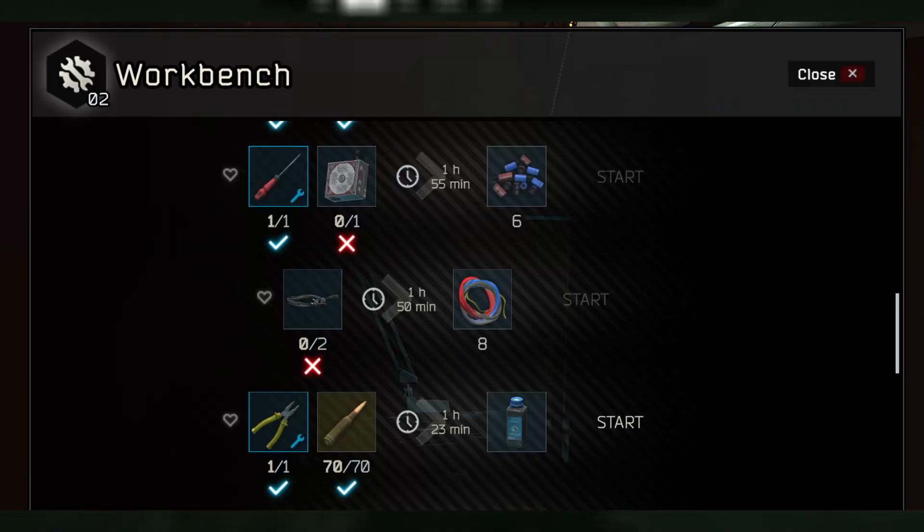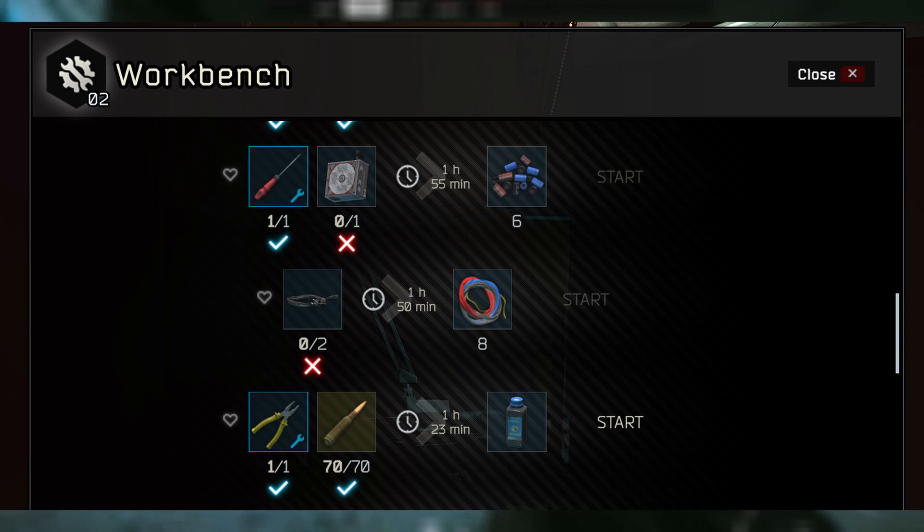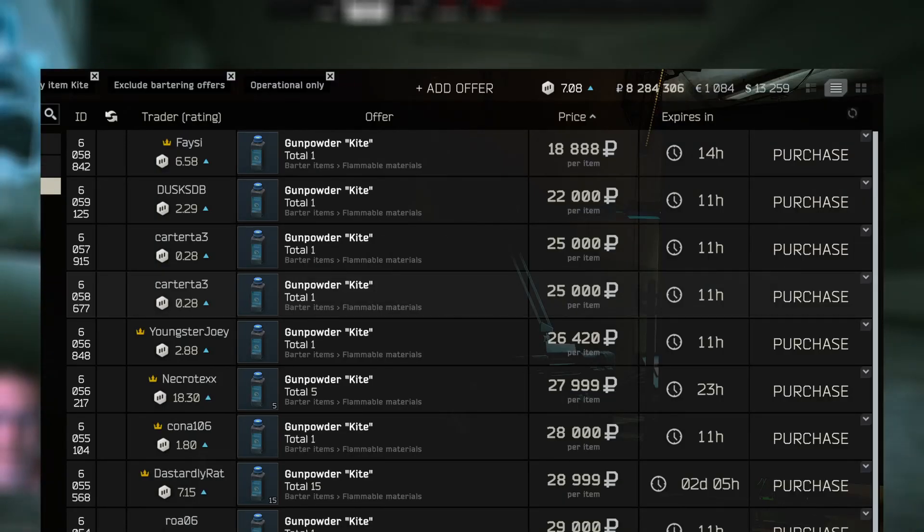Now you're going to head over to your workbench and go to the blue gum powder craft. That's going to take about an hour and 30 minutes — I've got a couple of skill levels so about an hour and 30. Once it's done you're able to sell it and make yourself about 10 to 14k worth of profit.